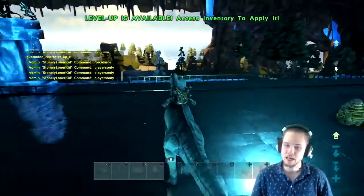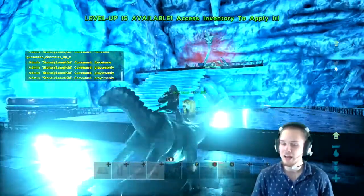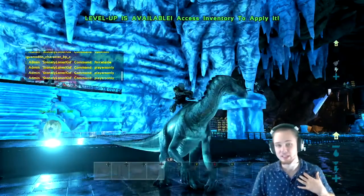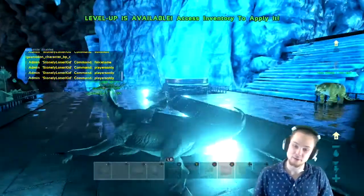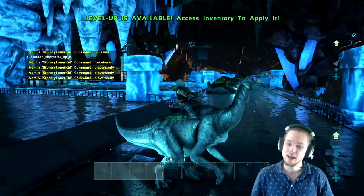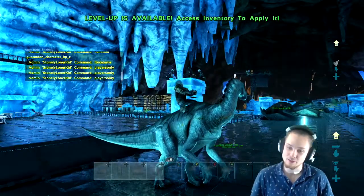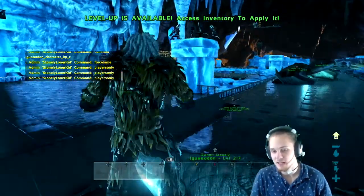I don't think it can do anything other than the unlimited stamina and switching between stances. I'm not sure it has any in-game use — please correct me if I'm wrong. I haven't played ARK with the iguanodon or any of these new dinosaurs. I did do some research but not that much, so correct me if I'm wrong.